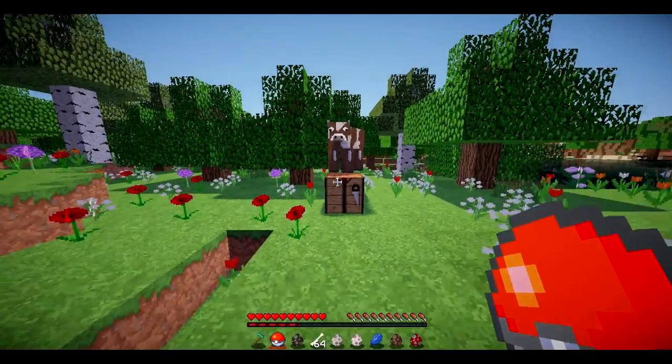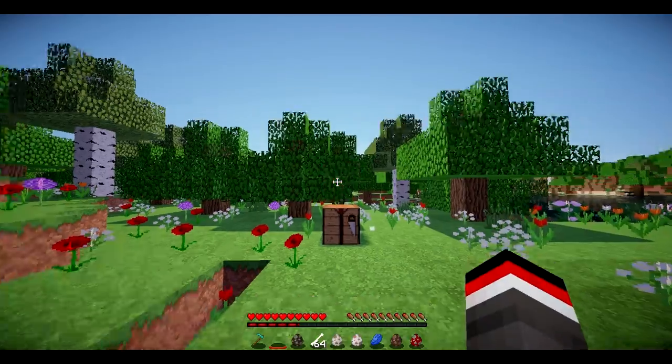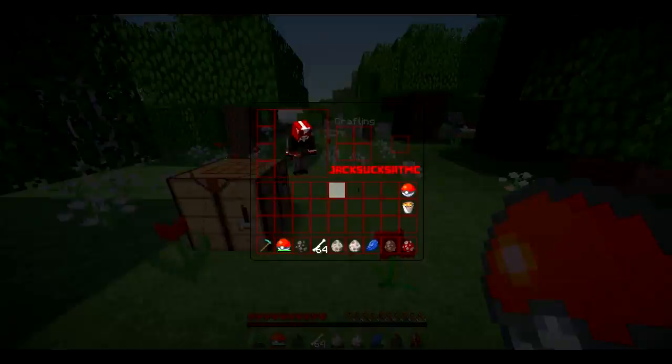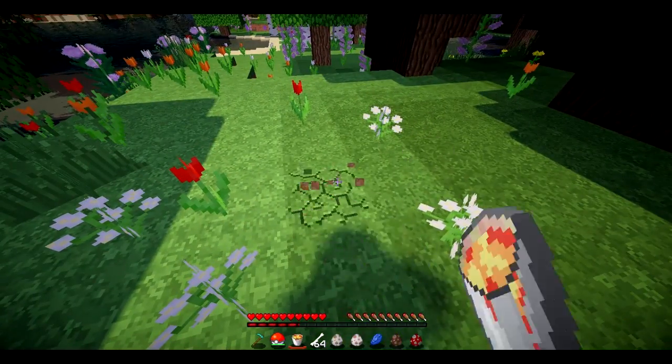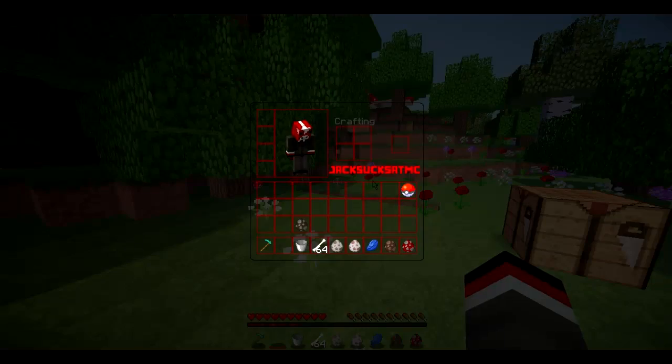Basically what it allows you to do is right-click to throw it and you can pick up whatever mob you threw it at. So we now have a cow — but we all know how much cows suck, so let's just forget that ever happened.